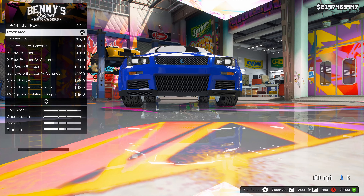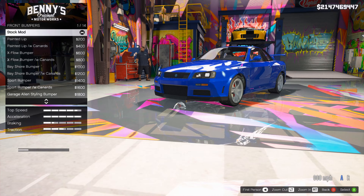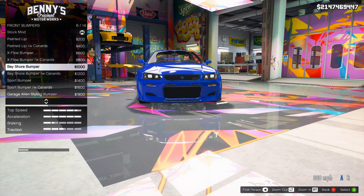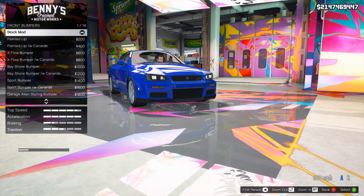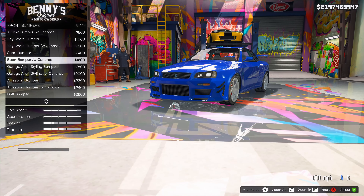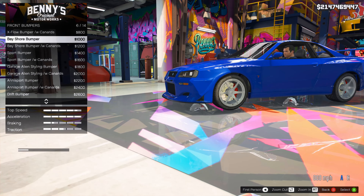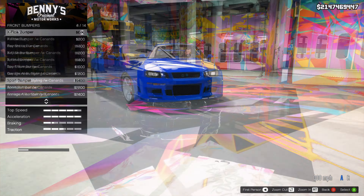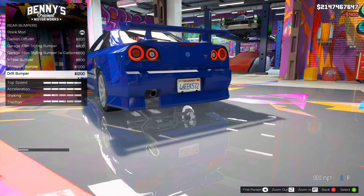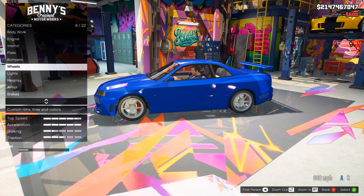Now the bumpers — this is going to be fun. The car looks beautiful as it is; I don't really think it needs a lot. I need to learn a new word for beautiful — stunning, exquisite. This is straight fire. I actually kind of like this extended lip — it's not a lot. I'm never a fan of canards or dive planes. That's so funny that they always have those on most JDM body kits. It's a very smooth, sloping front bumper. I will go with the sport bumper. For the skirts, we'll do the X-Flow skirts.